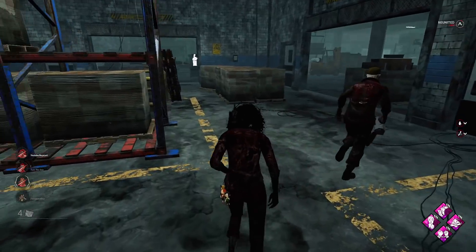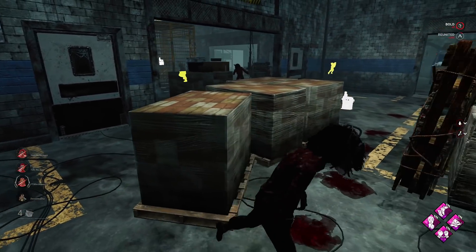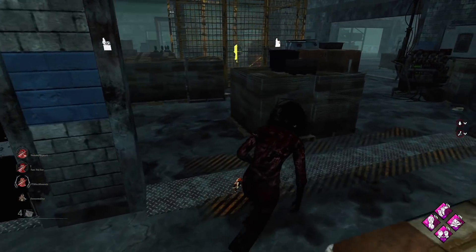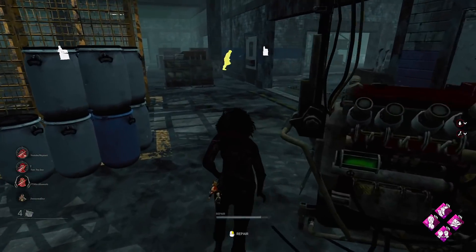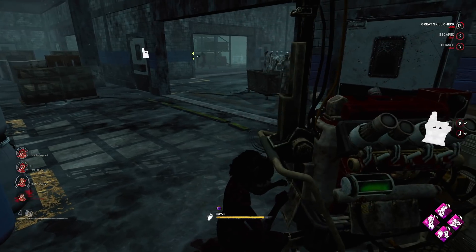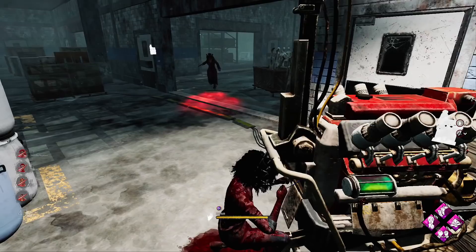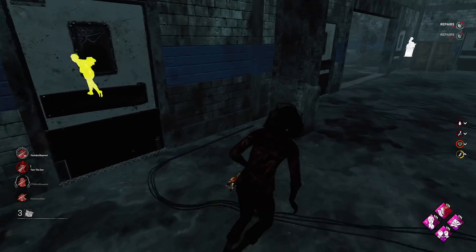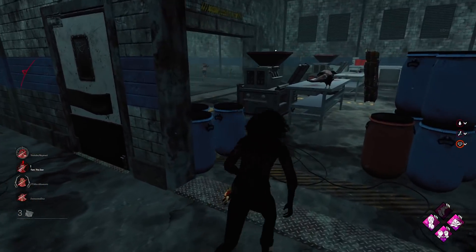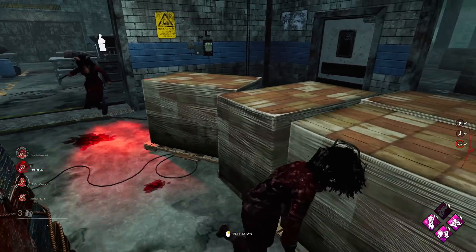If she chases us here we have this pallet as well. She's going for the bell. Let's see if we can get this gen because it is really really close. We do have sprint burst when she comes back to it. Nice there we go, we can sprint burst away. Our trap is going to activate now though as soon as she leaves us.